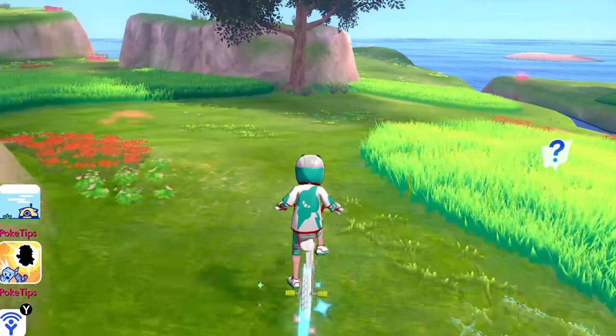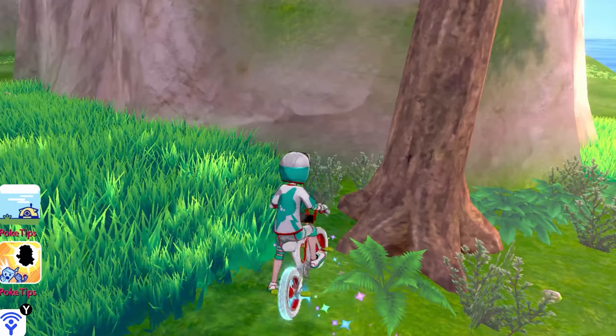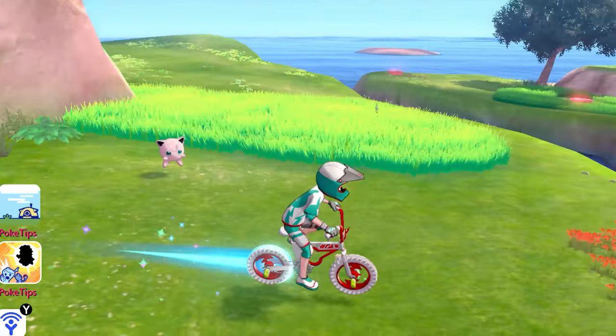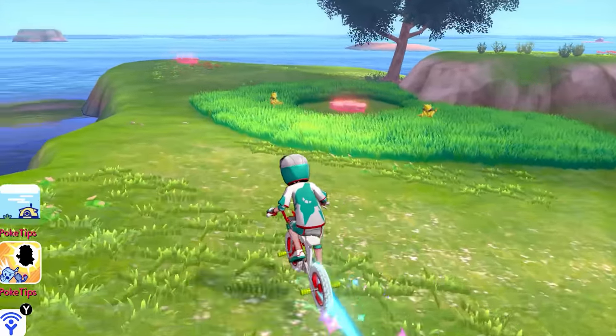You can find Galarica Twigs everywhere on the Isle of Armor. Simply go to the Fields of Honor and check the sparkling spots on the ground and you'll find plenty of them. That's not the only place — you could also find them in the Crown Tundra as well — but this is where I find the most and find it the easiest. Once you check the spots, they do disappear for a little bit and you'll have to wait for them to respawn.